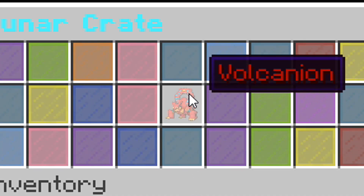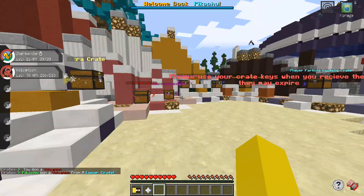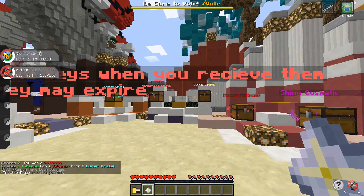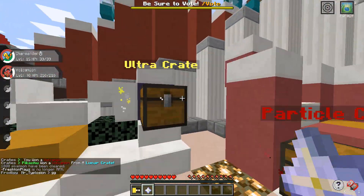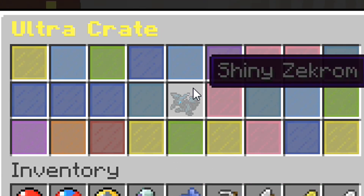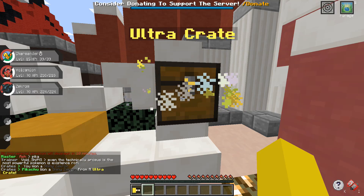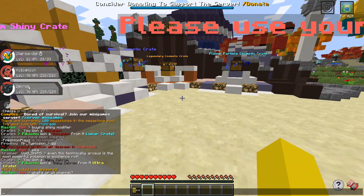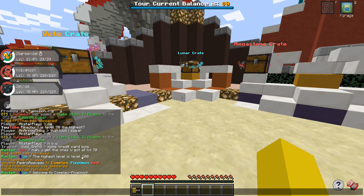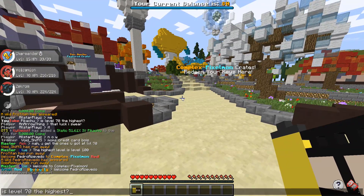So this is giving me Pokemon. I want a Vulcanian — I don't even know what this Pokemon is. I'm pretty sure it's a newer generation Pokemon because I've personally never heard of it, but it's level 70. I'm not sure what the highest level is you can get on here. Someone in chat just said the highest level is level 100 and they seem to know what they're talking about. So obviously I didn't get the highest level one, but that's fine. I got a Shiny Zekrom as well — so you can get regular and Shiny Pokemon from these crates.